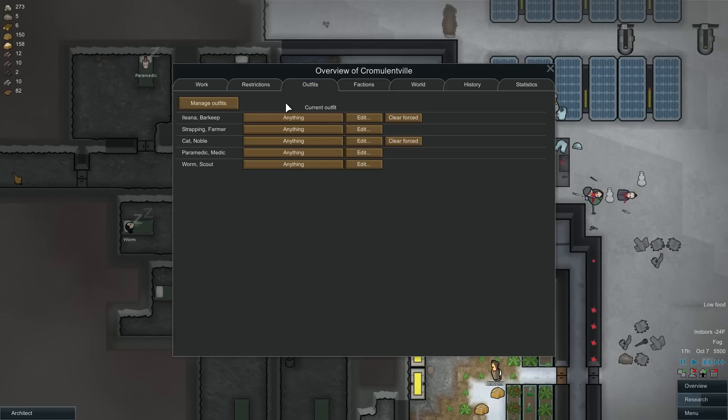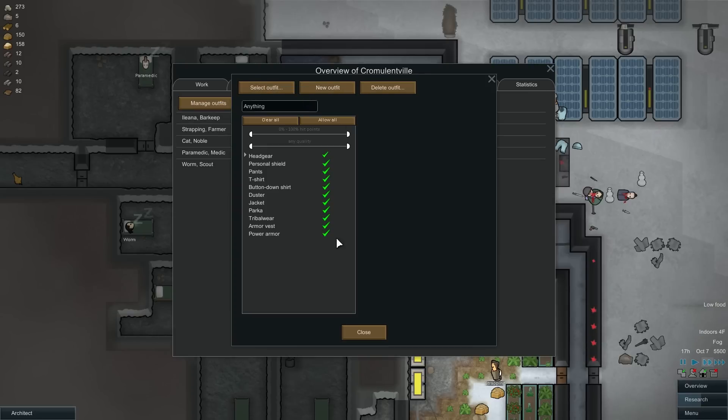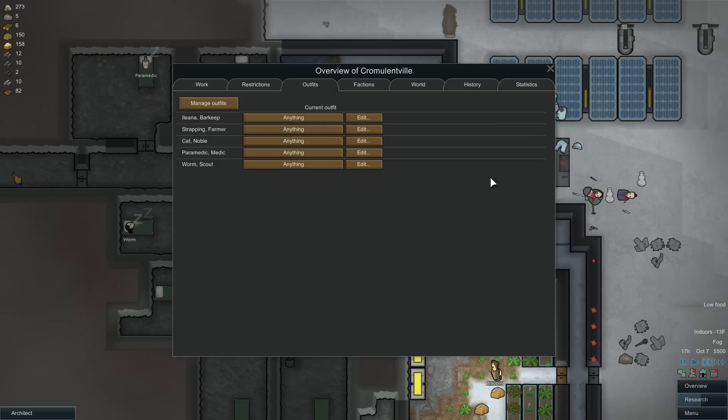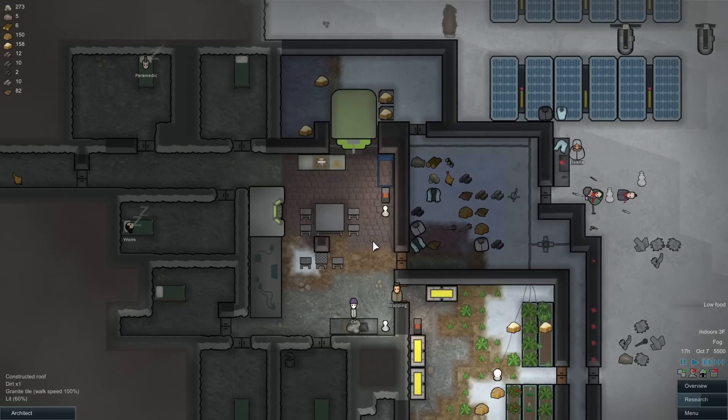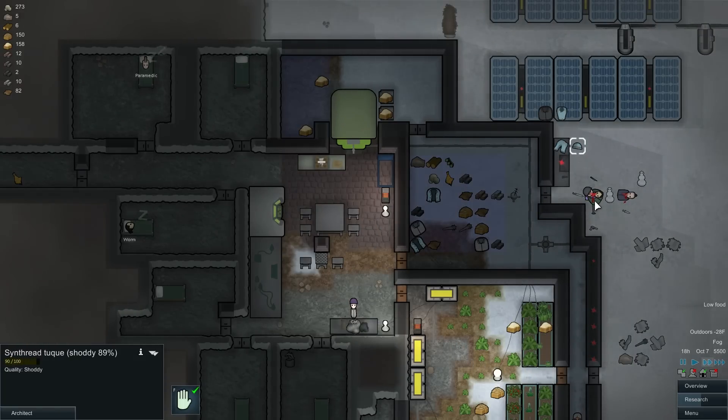Alright, I need to see something here. Clear those forests — we're gonna manage the outfits. Select outfit, anything, and bring the quality level — or the hit point level — up to 50 here. Hopefully that works out. I think these are okay, yeah, we got some decent clothes here.